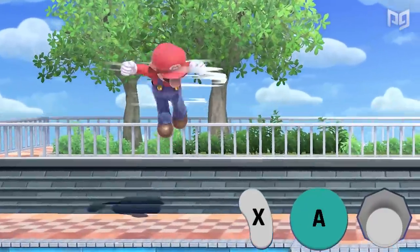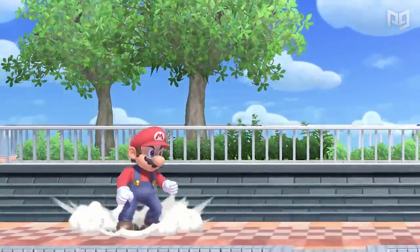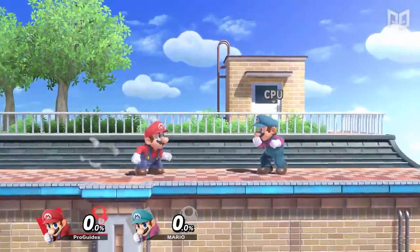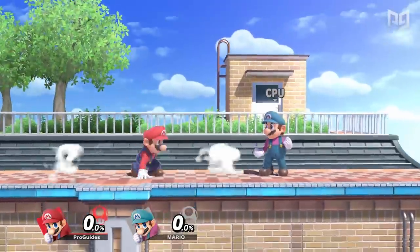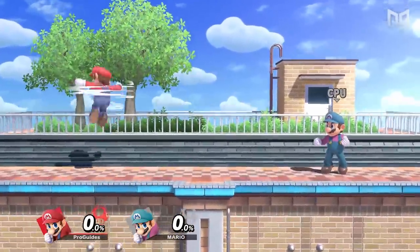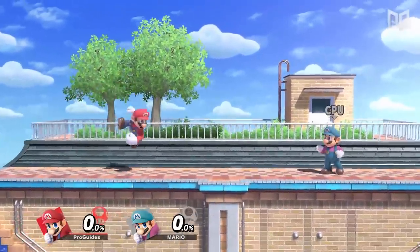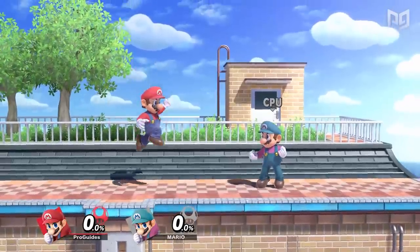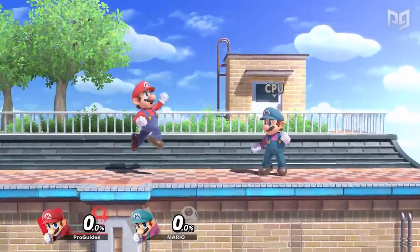Nintendo did make short hops a bit easier by letting you input an attack while jumping to instantly short hop aerial. They also let you press X and Y at the same time to do a short hop. However, the two-button option is clumsy and can lead to miss inputs. Meanwhile, inputting an attack means you can't control your momentum as well, which hurts spacing. Even worse, you can't control when you attack during your jump, so you'll always be doing rising aerials — which can miss small or ducking opponents.